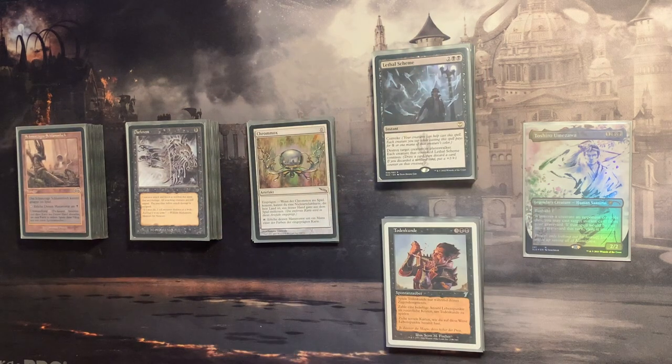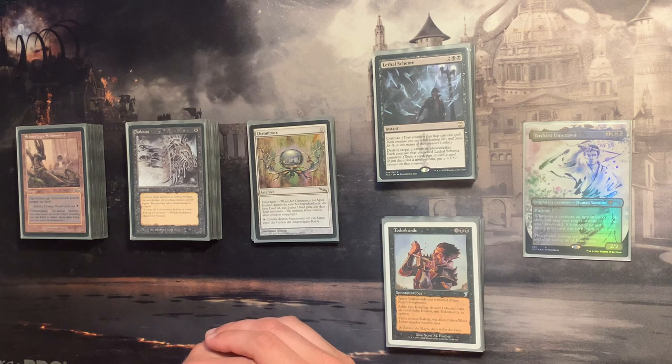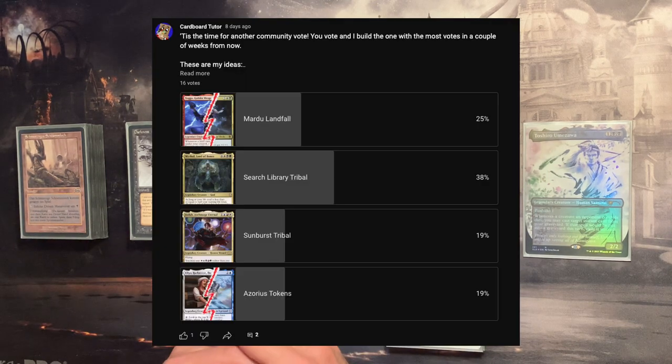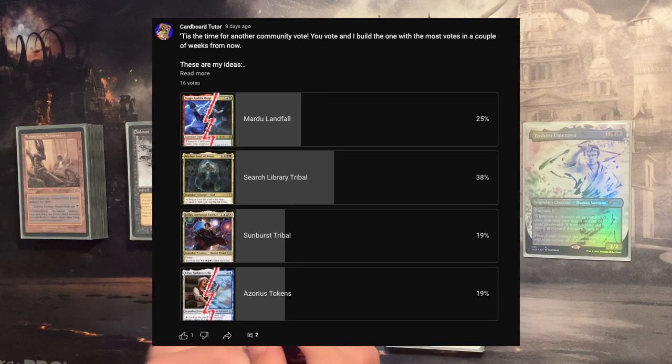Fellow cardboarders, welcome back! Today we're going to look at our Toshiro Umezawa deck, which we voted on on the channel. A quick reminder: if you haven't voted already, there is another commander vote happening right now, so go to the community tab, check it out and leave a vote — your vote decides which deck I'm going to build next.